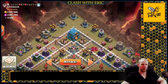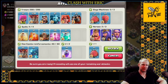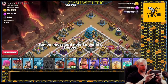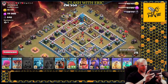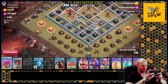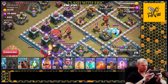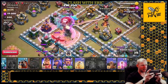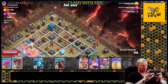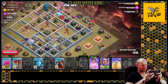Eric goes live for day one of CWL. Valkyries and wizards go in — air defense is down, CC is pulled. The ground targeting troops are drawn away. An ice golem and dragon come out. The blimp goes right over the CC: blimp drop, rage, clone. Blimp opens perfectly. Poison goes down. Heroes — king and queen — go in, king ability activates as they push through toward the enemy queen. An ice golem starts coming back.